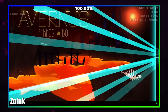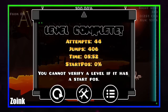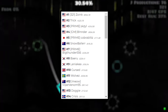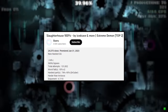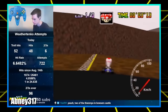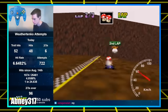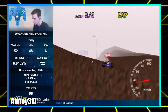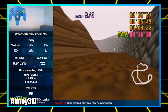Zoink would be the first person to verify Avernus, meaning the first person to clear it ever. To give you an idea of the difficulty, it took him over 27,000 attempts to succeed. Someone with less time in the game would likely take far more, with some levels taking players over 100,000 attempts to fully clear. As an equivalent feat, the Weather Tanko on Choco Mountain in Mario Kart 64 is a difficult skip that took Abney an incredible 26,000 attempts to hit a 3 out of 3 — about on par with what Zoink put in verifying Avernus.